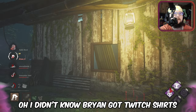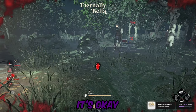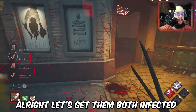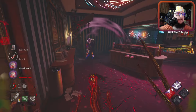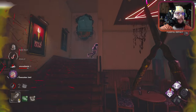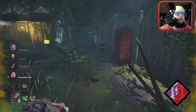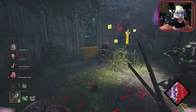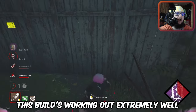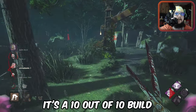I didn't know Brian got Twitch shirts — cool. Let's get them both affected and hook this person. I think it's the first time I've killed Brian. Everything's blocked — this build is working out extremely well. It's a 10 out of 10 build.